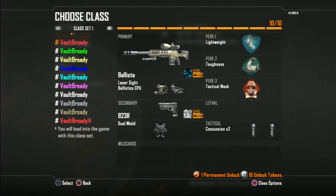First of all, my Class 1 — this is mainly just my free-for-all class. B2-3R Kimbo, Toughness, Tac Mask so they can't stun you all the time. That's a pretty decent class.